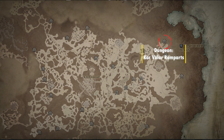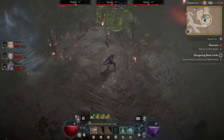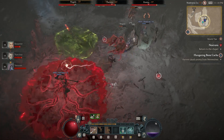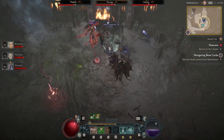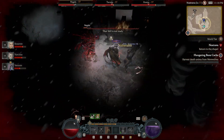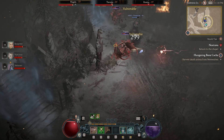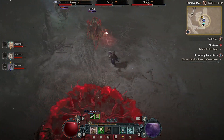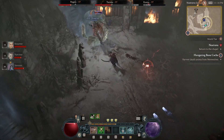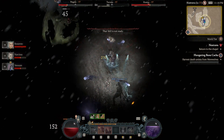Last but certainly not least, we have the Core Velar Ramparts dungeon. This drops the Blast Trappers aspect, a Rogue-only offensive aspect. Dealing direct damage to enemies affected by your trap skills has up to a 30% chance to make them vulnerable for 3 seconds. I personally love this aspect because I am constantly using abilities that do more damage to vulnerable enemies with my Rogue, so I think it's crucial to have.